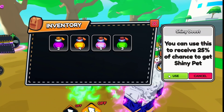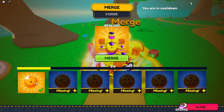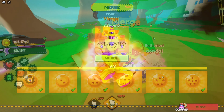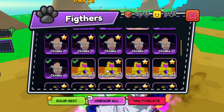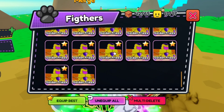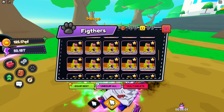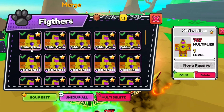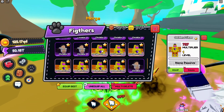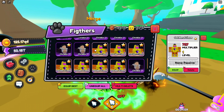Alright guys, so we have all the shiny potions. Now let's use these 5 shiny potions — we have 10 minutes of shiny potions. Let's quickly merge this all. Alright guys, I have finally finished merging the golden freezer and I have made a lot of shinies. That's plenty enough. Now let's equip them. Alright guys, I have finally equipped all of these shiny golden freezers and I still have 7 of them left. Maybe they will come in handy in future updates.